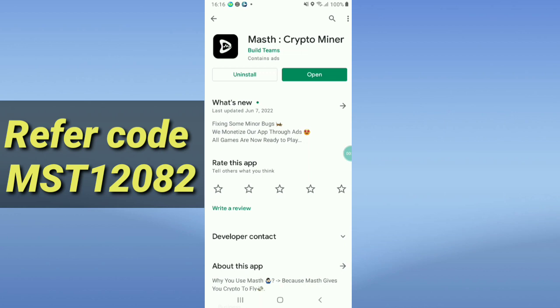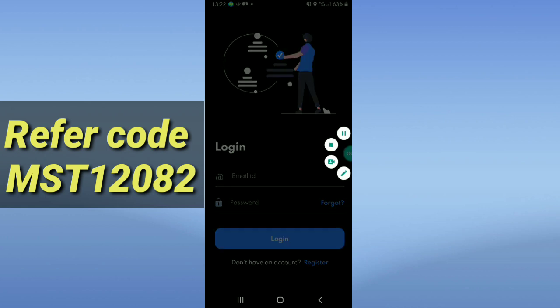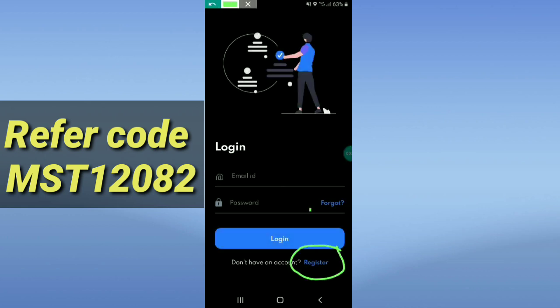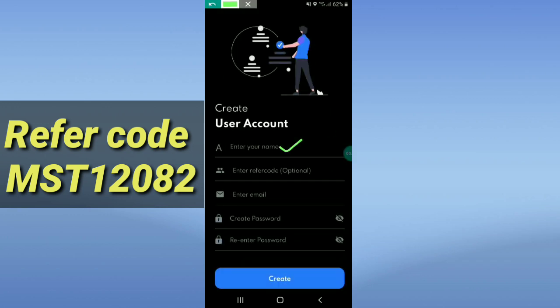You can withdraw instantly. After installing, just sign up — click Register and enter your real name, referral code, email, password, and confirm password. Then click Create Account and your account will be created.